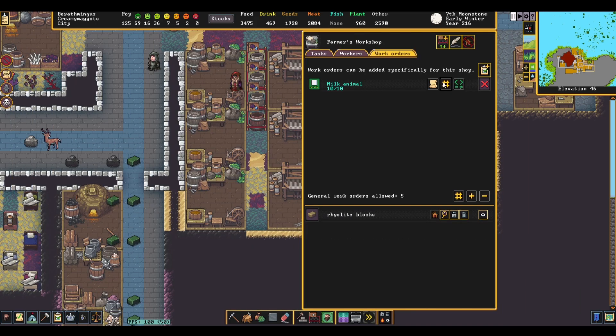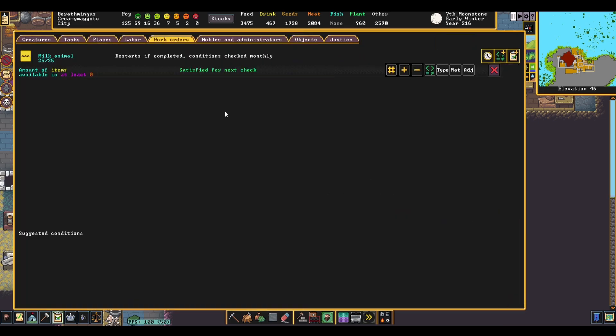Milk Animal is one of the first frustrating jobs at the farmer's table. It can't be fully automated because you cannot check for milkable animals in the manager menu. You could check for milkable items, but unfortunately creatures do not count as items. One way around this is to count how many animals can be milked — in my case 25 — then set a work order to milk that many animals and repeat monthly. We can do this because all milkable animals can be milked every 17 in-game days, so by the time the order is re-issued, everything should be ready to be milked again.